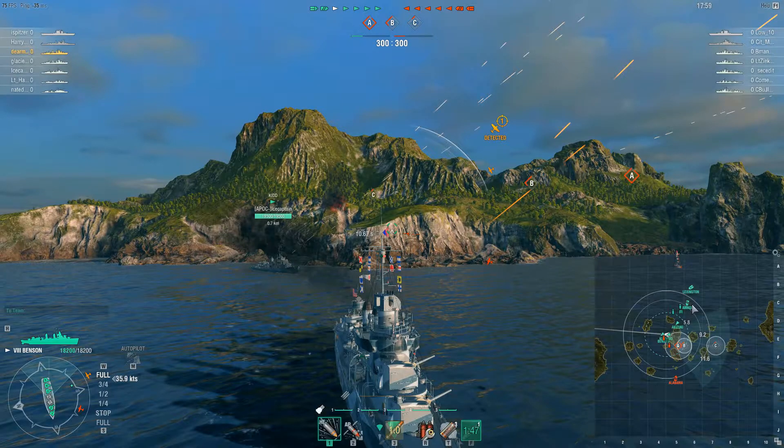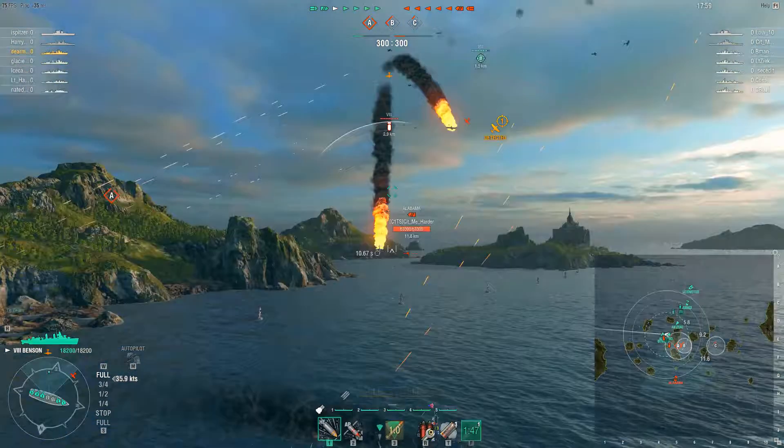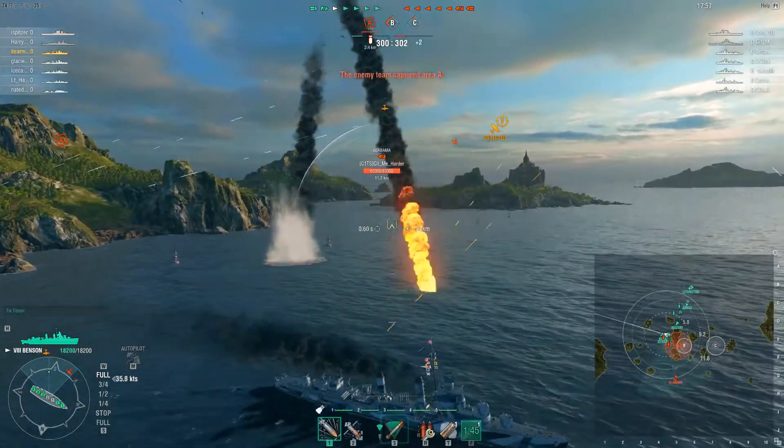It sucks losing that smoke charge, but it actually might come in handy because then you've got the ability to not take fire for a little bit longer. Now, this poor Amagi is totally left out to dry, same thing with the Lexington — both of them are going to be chasing after you guys. The reason why this is really bad is if you push around, the Alabama is there and he's just going to blap you guys. If you go into the channel, they just torp the channel. And then C-cap here they're flanking — so this is a really bad position to be in.